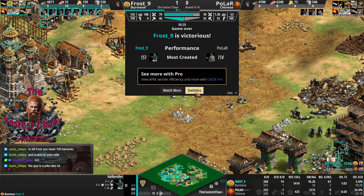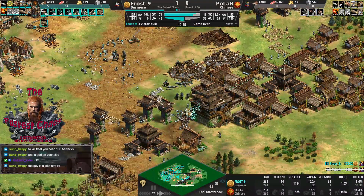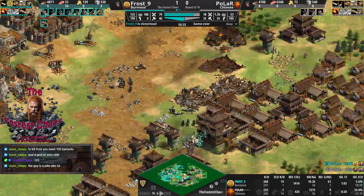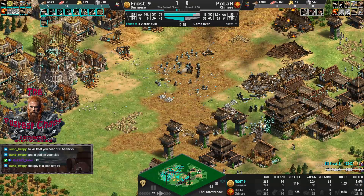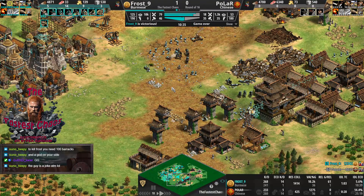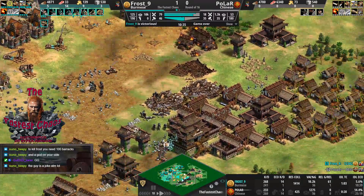Polar says he should have taken the market earlier. Perhaps, but more barracks would have also done the job - defending the big elephant Halberdier push with Halberdiers and some Champions mixed in could have at least stalled him, probably not killed the Bombard cannon though. In the in-game chat, Tweppy says to kill Frost you need 100 barracks and a god on your side.